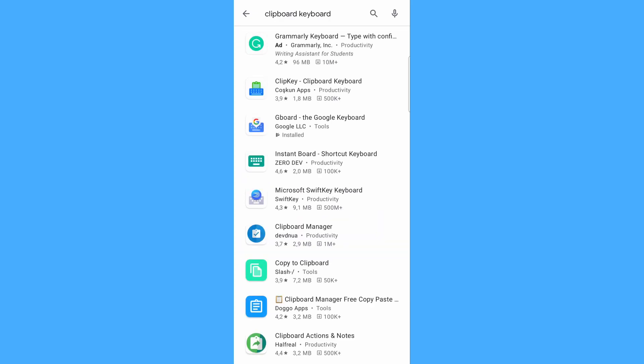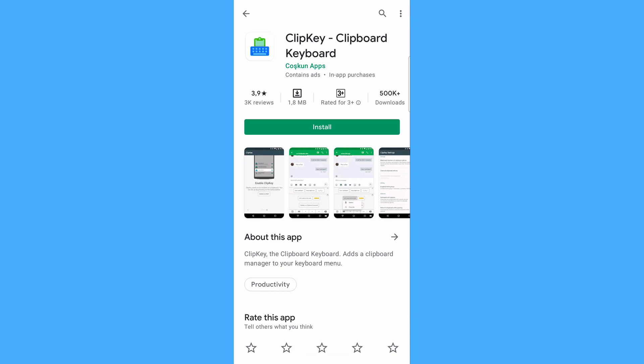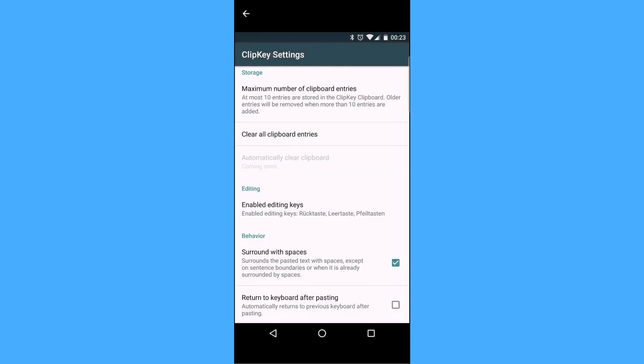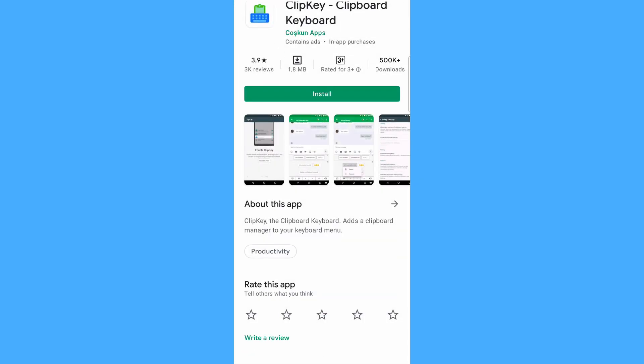Next is a very simple one called Clip Key — Clipboard Keyboard. It's a tongue twister, but this one is very simple. It's not as feature-rich as Gboard, but it does the job and is solid enough.